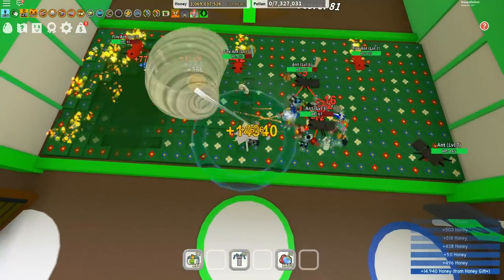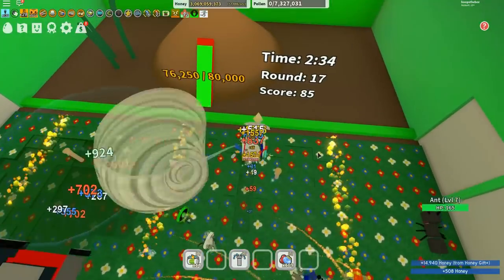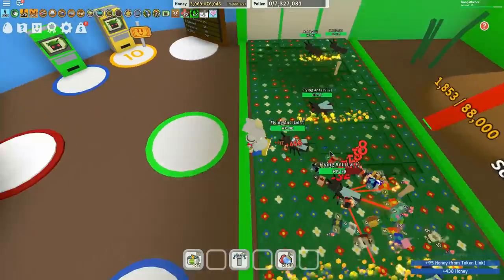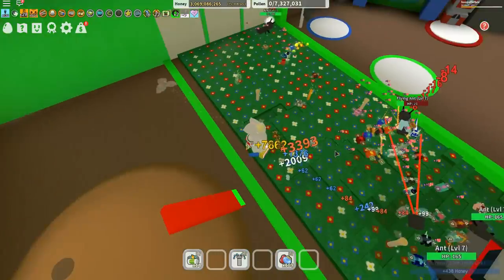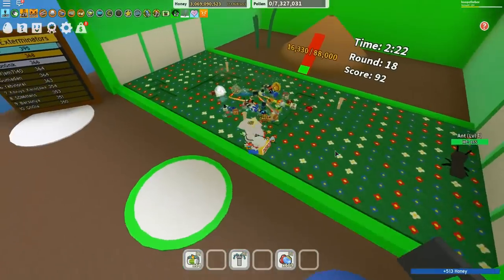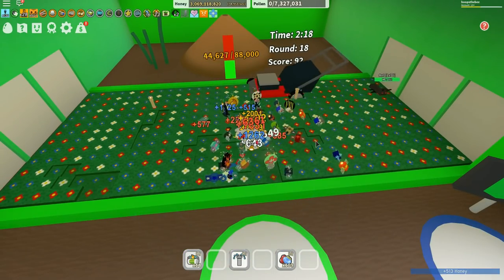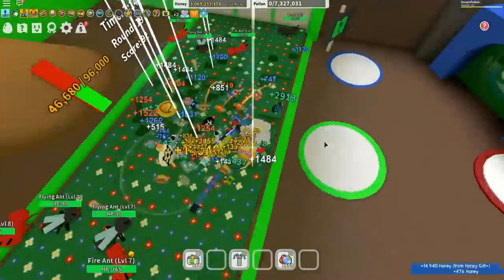The other tip I've got is to stay out of the way of the lawnmower. But if you're on a PC, don't forget to zoom right out. That's right, because then you can actually see where the lawnmower is coming at any time. Let me just get away from these little pesky flying ants. I think I still need a couple more of these army ants, so let's see if we can get some more pollen going using the photon bee.